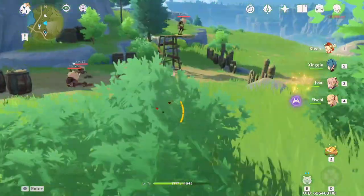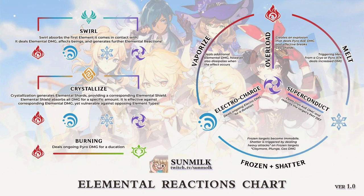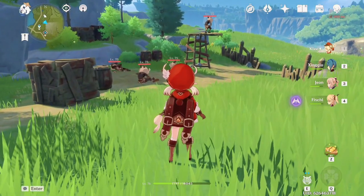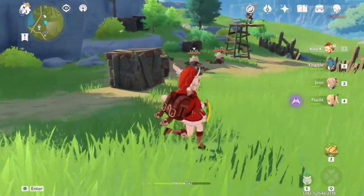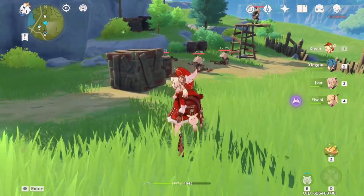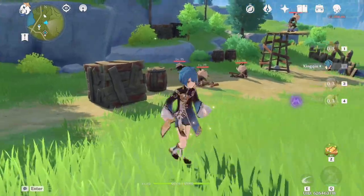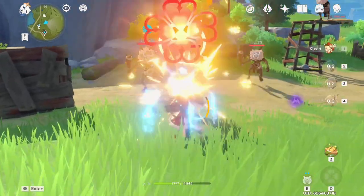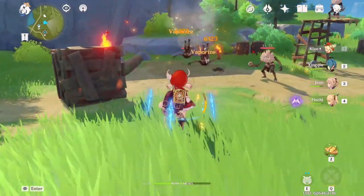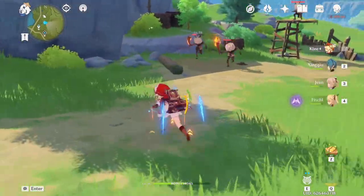Now it is time for the fun part — elemental reactions. Genshin is really centered around elemental reactions and you need to make sure that you do the right ones. On screen I have a chart of all the different types of elemental reactions in Genshin. The best ones you want to aim for are melt and vaporize, which is when you apply either cryo or hydro onto an enemy and then apply pyro, which will either melt or vaporize. Here is a demonstration of vaporize — as you can see, vaporize flashed on the screen and dealt increased damage.